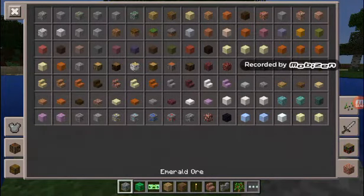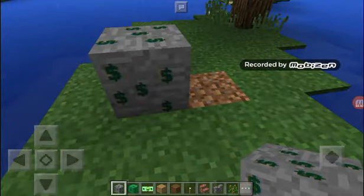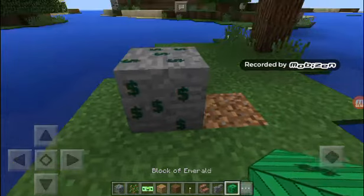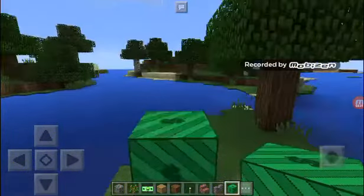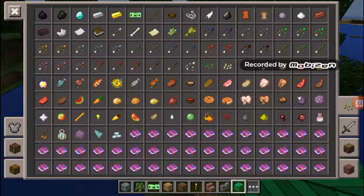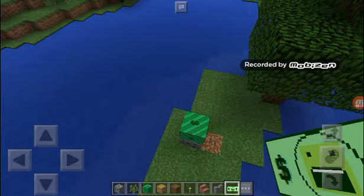I don't know if I say his name right, but right beside the red one I got the emerald ore — it is the money. Then we go into that, go to the emerald ore, and it's the cool money stuff.